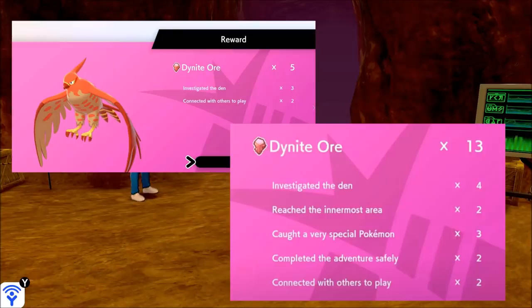Connecting with others to play is going to be two. With a perfect run — meaning everything going right: investigating a den, reaching the innermost area, catching the special Pokemon at the end — you need to keep the Legendary Pokemon, which means no shiny hunting, and complete the adventure safely losing no lives. The perfect run is going to give you 13 Dynite Ore.